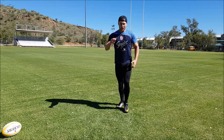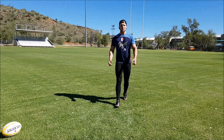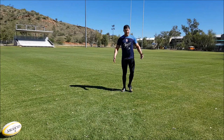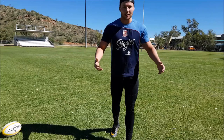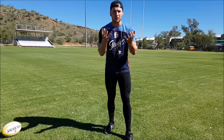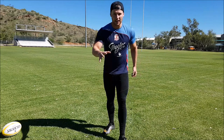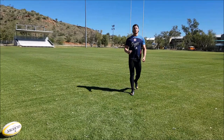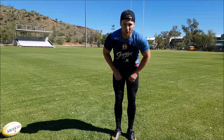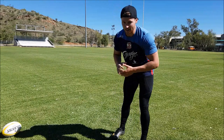Tip number one is how you propel yourself into the air. You're going to propel yourself with one leg and both hands to get above the other players. My strongest leg is my right leg, so I power up with my right leg. To practice this, use the opposite hand to the leg coming up — so my right leg comes up and my left hand comes up. If you really want to get high in the air, you've got to put some effort behind it.